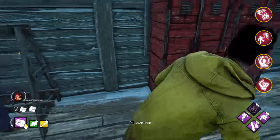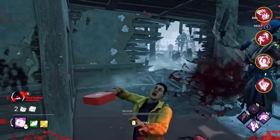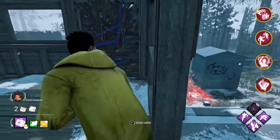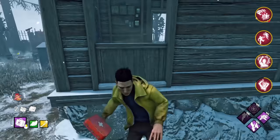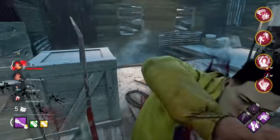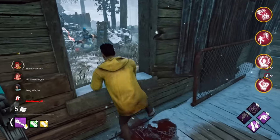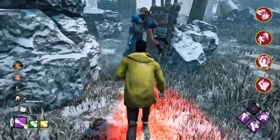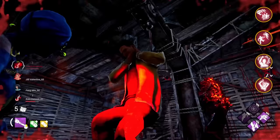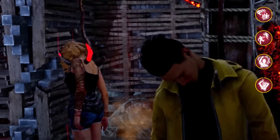Never drop from a window in chase. Even if the Nurse only has one charge, it is extremely easy for her to go right on top of you and hit you during your recovery, unless you have balanced landing — avoid these windows, they're just not very good. Another thing you should avoid is doing early game altruism. Unless you are 100% sure that it's going to work, trying to go for flashy saves, pallet saves, or body blocks is extremely risky and difficult at the early stages of the game, and will often result in you and your entire team going down.